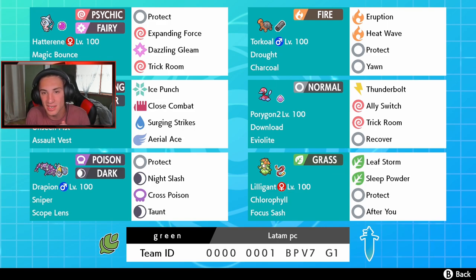We got two new Pokemon I haven't even played before: Liligant and Drapion. We also have Urshifu with Assault Vest and Unseen Fist — the Fighting and Water one — with Ice Punch, Close Combat for STAB, Surging Strikes for STAB and 3 crits in a row, and Aerial Ace for coverage. Liligant has Focus Sash, Chlorophyll so it doubles speed in Sun — that's why Torkoal pairs really well with it — with Leaf Storm, Sleep Powder, Protect, and After You.